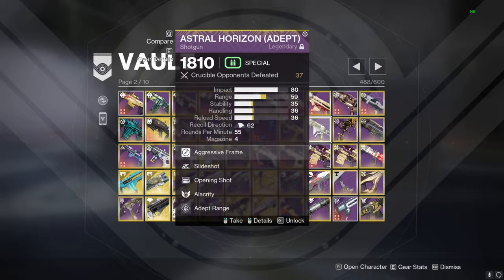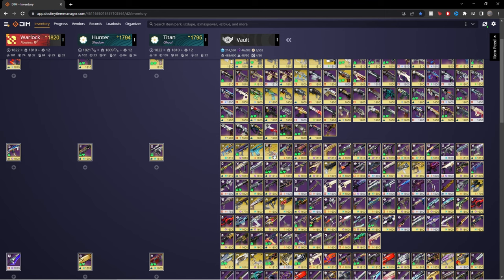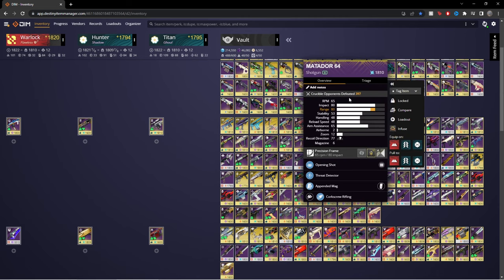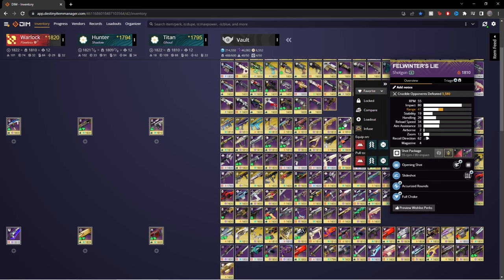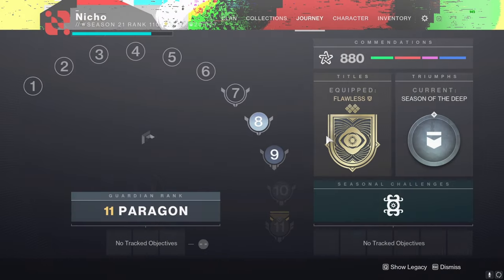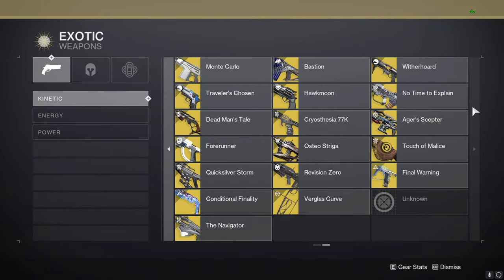I don't really want to sit here and show you every single piece of weapon in my vault. I always had hopes for aggressive frame shotguns but I kind of fell into the same pool as everyone else and started using Matador. Matador just feels really good for me right now — it has perfect stats for no reason, this thing should not have such good stats. But I really love Foul Winter too — great shotgun, absolutely amazing.